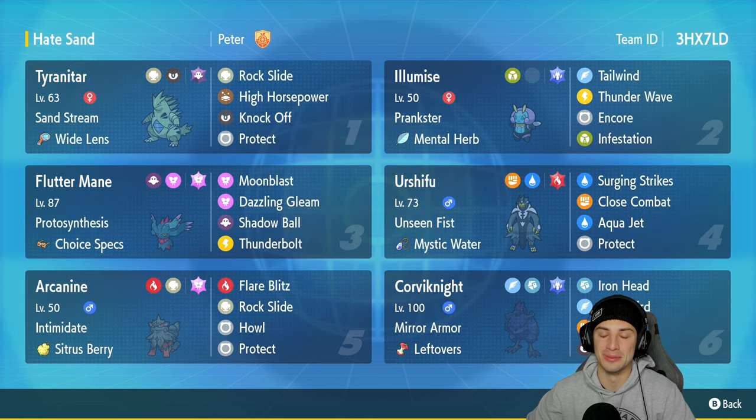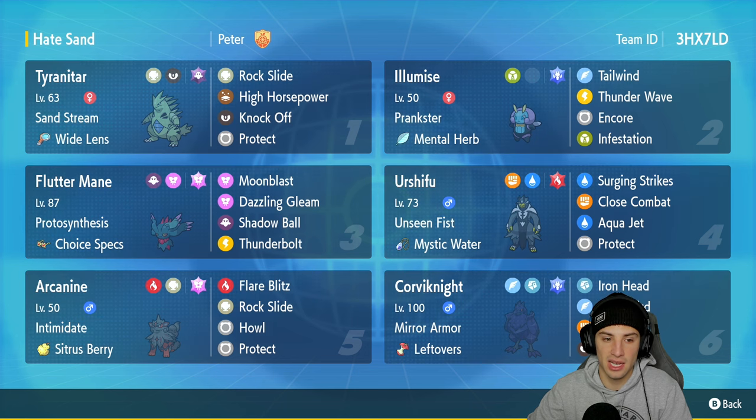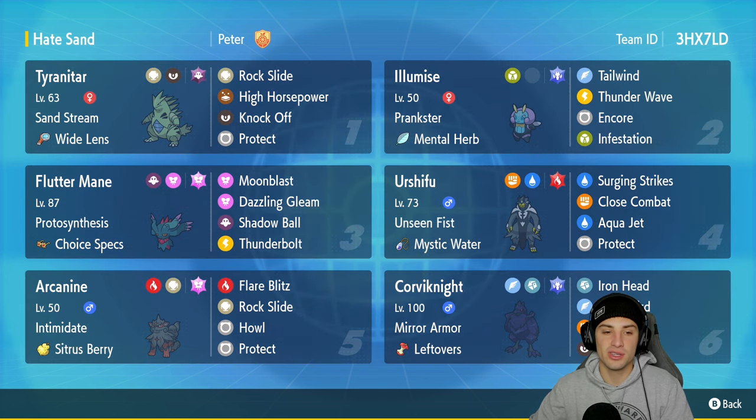Tyranitar has High Horsepower, Knock Off, and Protect for its other three moves. In our second slot we have our lovely support Pokemon Elimise with Prankster as its ability and a Mental Herb as its item. It's got Tailwind and Thunder Wave for speed control, then Encore and Infestation — a pesky little move that deals damage at the end of every single turn.